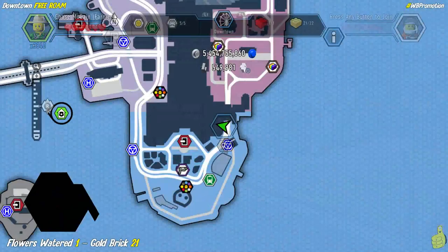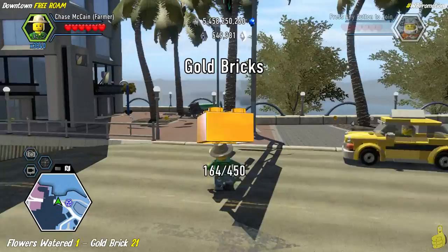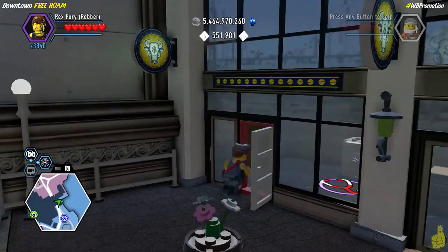In the upper Northeast corner, right by the tunnel that takes you into the next area, you'll find a watering spot on the left-hand side. Pull out the watering can, collect that gold brick, and add that checkmark to our list. Then we cross the street, climb up onto a roof — just ride the blue pipe up to that next level and collect that super brick.